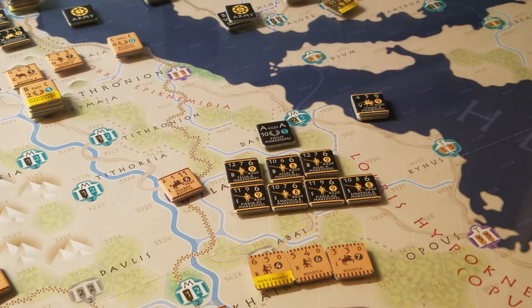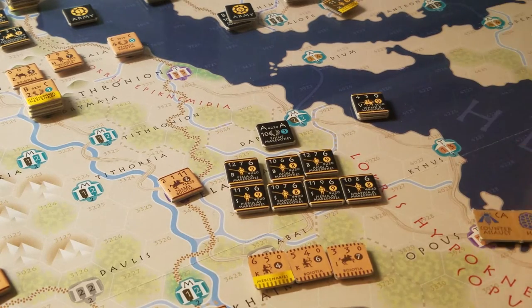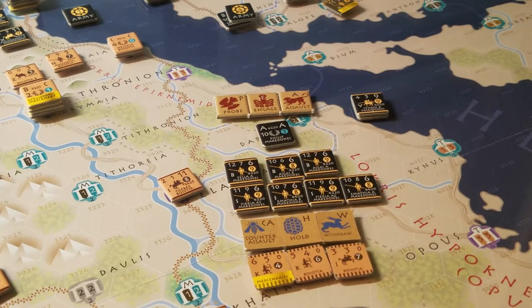So then we get to the point where we need to choose a stratagem. The stratagems for the defender are counter assault, hold, or withdraw. And for the attacker, it's probe, engage, and assault. You pick one and then declare it at the time that you're going to roll for the result, and then you look it up on the table and see what happens.